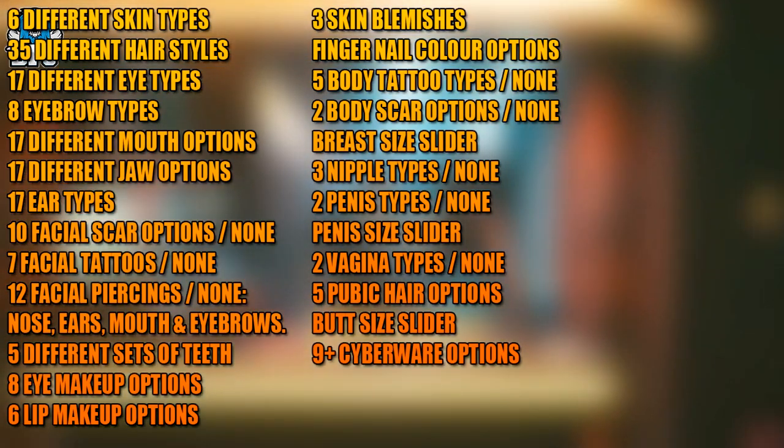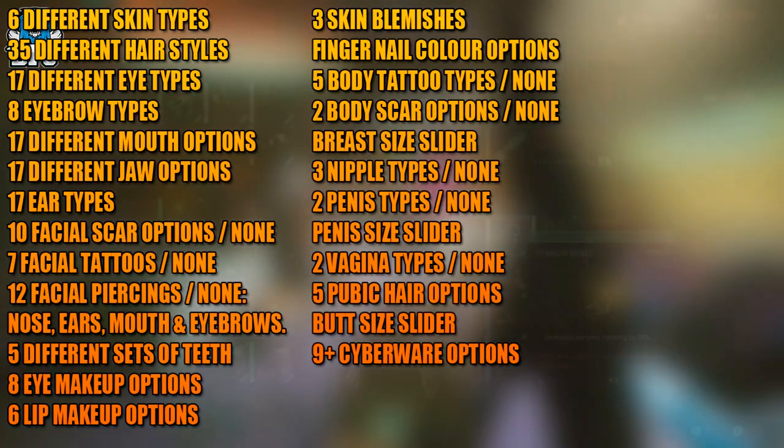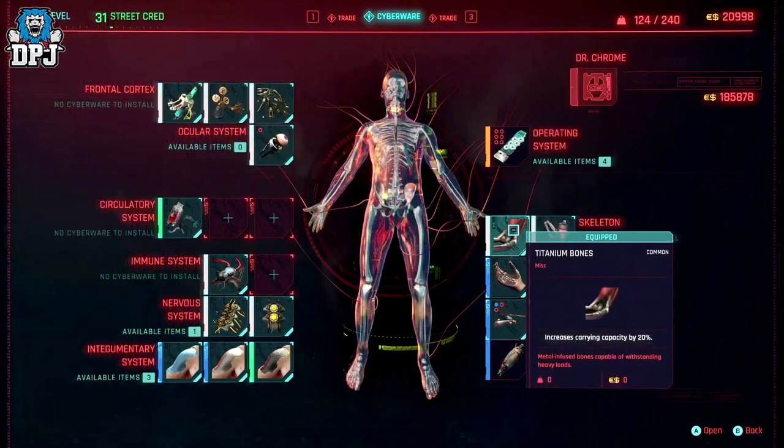Lastly, there are cyberware options with nine cyberware options in total, and the multiple choice options for said cyberware create another level of depth in character customization but will also truly affect the way you play the game. We heard a while back that even things like the color of your nails can have an impact on gameplay and dialogue, so it makes you wonder what other things you can edit that might do the same — there are a lot of options here, from skin color to genitalia sizes.